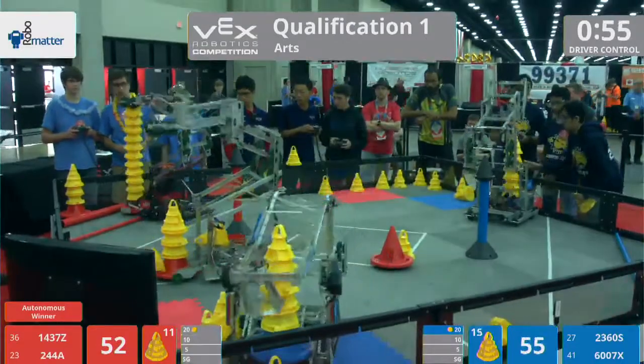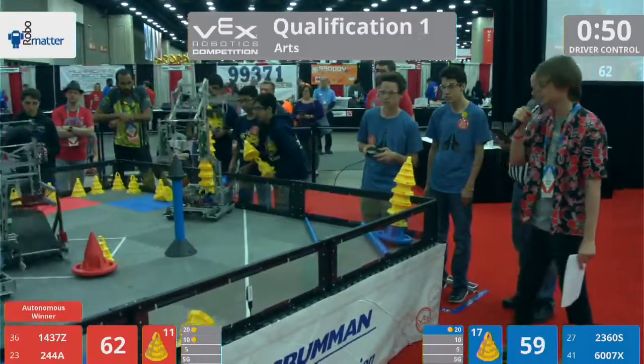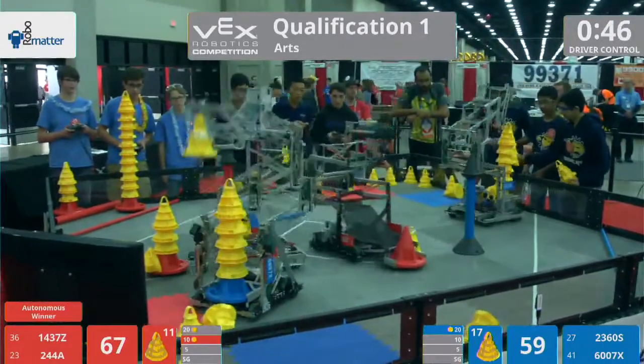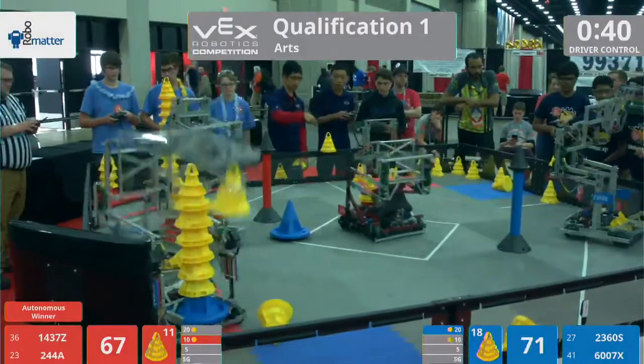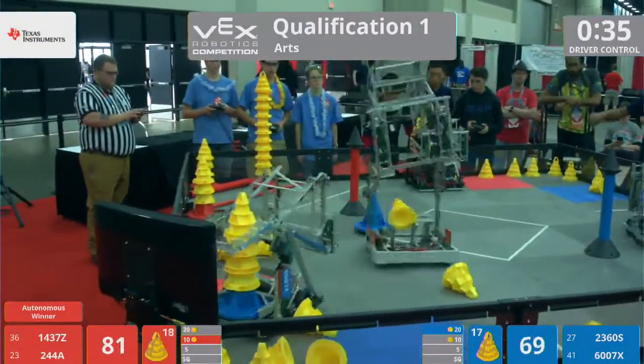Teams also get bonus points for having the tallest stack in any given zone. Currently the blue alliance has a taller stack in the 20-point zone than the red alliance, earning a 5-point bonus for blue. There's a lot of action on this side of the field — the red alliance has a massive stack of cones over in their 10-point zone, with a whole 10 cones stacked up.